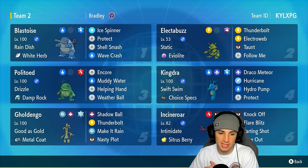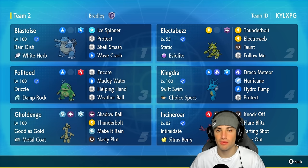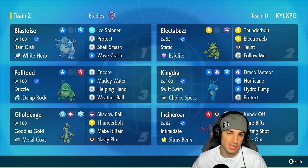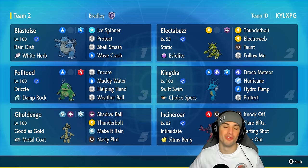Our final three Pokemon are going to be Electabuzz, Incineroar, and Golduck. Electabuzz is going to be a great support Pokemon with Follow Me to help Blastoise set up. Golduck is going to be a great special attacker. And Incineroar — it's Incineroar, it's doing Incineroar things. It's going to be all over the meta for Regulation H.